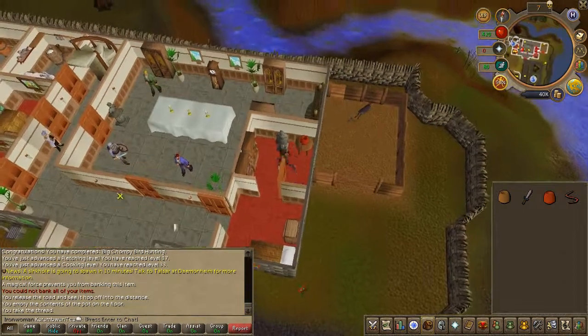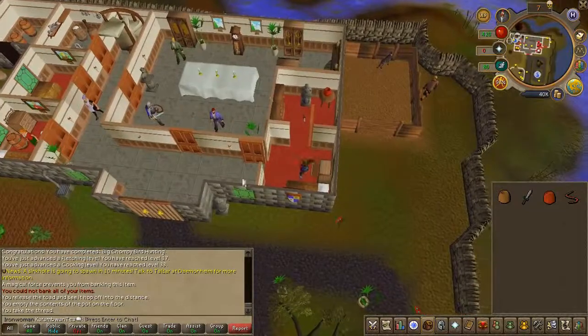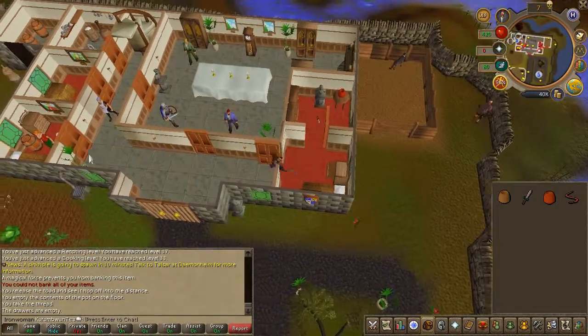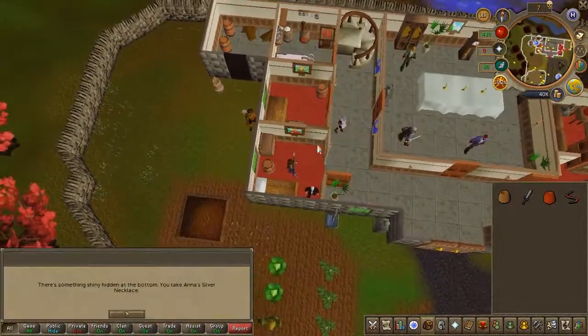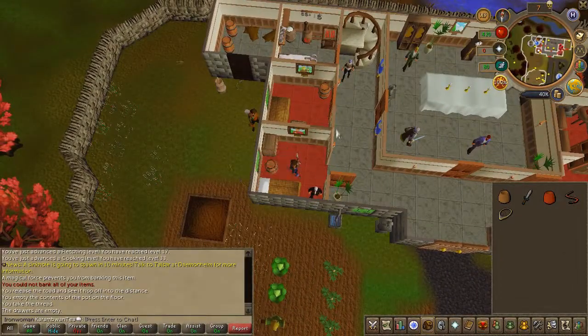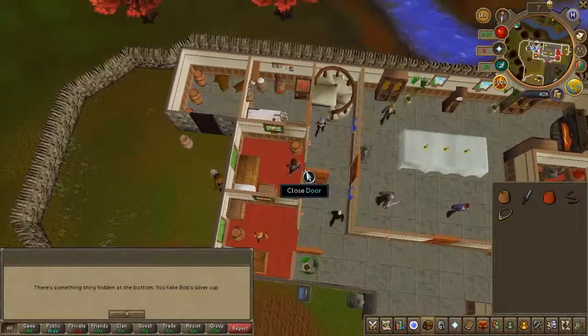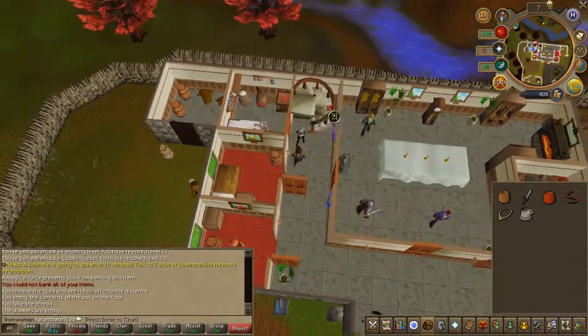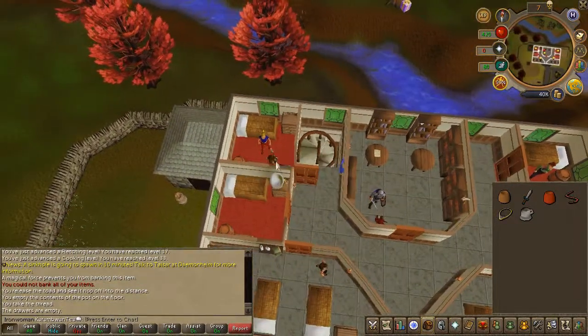Head to the western room and you'll find two barrels in each room — go ahead and search both of them to receive a silver necklace and Bob's silver cup. Head upstairs and do the same, search the barrels to obtain silver items. You should have six in total.